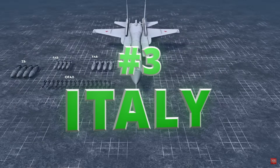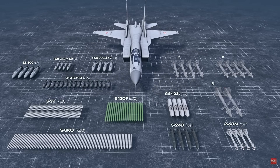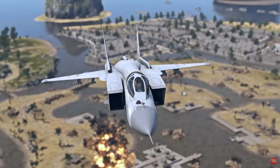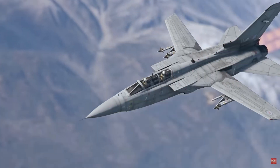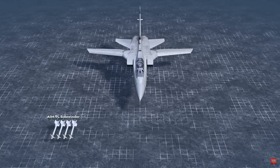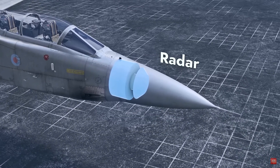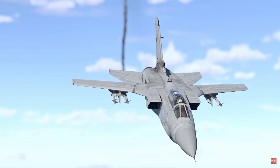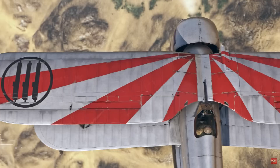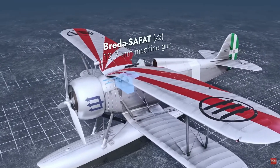Rounding out the top three winners is Italy, and it was really good to see Japan, Germany, and Italy at the top — normally they get overlooked when it comes to vehicles. Italy finally got another Ariete: the Ariete AMV PT1, an 11.3 MBT that brings DM53. The Ariete PSO also got DM53, which was great to see. On the air side they got the P-47 and the RO-44, and for naval the battleship RN Duilio at Rank 5.